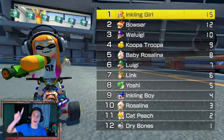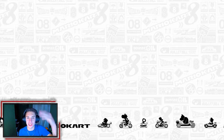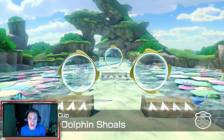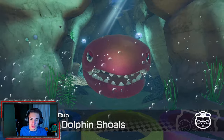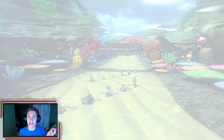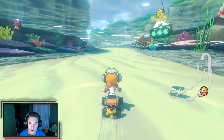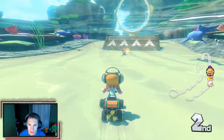Look at that Inkling girl up at the top — let's go! Hopping into the next race, which is Dolphin Shoals. Oh my god, the design is awesome. You guys know I'm a sucker for water stages — check this out. There's a rock formation of dolphins, you're basically racing underwater. We got eels, we're racing with the dolphins, there's a coral reef, and even the Toads have snorkels on. The only downside is the mechanics are a little different when you're racing underwater, it kind of throws me off a bit.